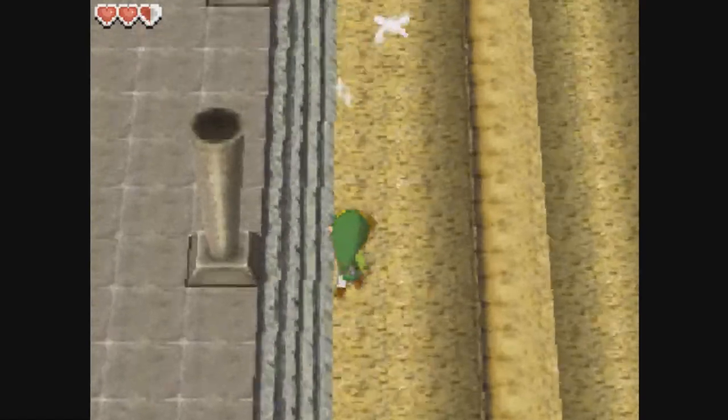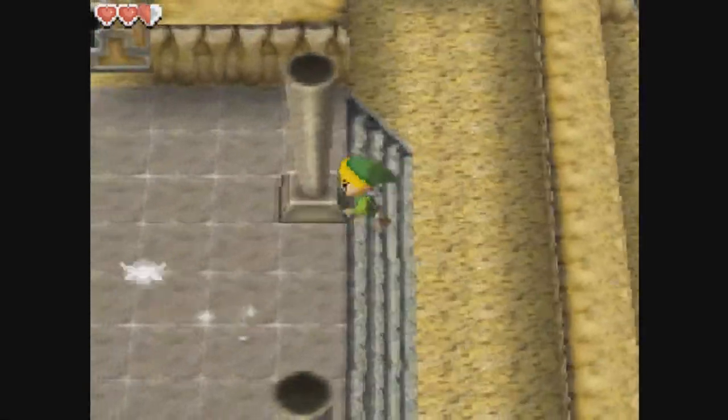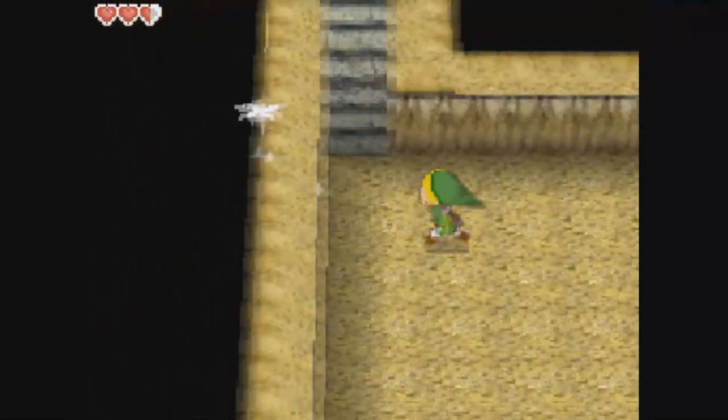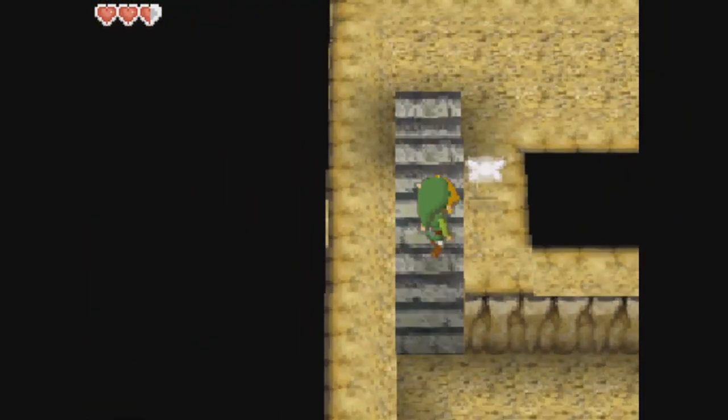The warps kind of make sense, since some of the bombable walls that connect the rooms are very buggy. This room seems to be for testing all kinds of things you can walk on; however, it's huge for no good reason. Most of the space in the room is empty and very unorganized, just like all the other rooms.